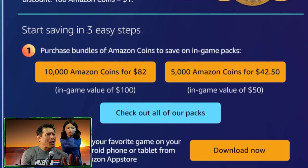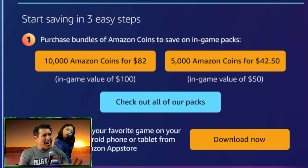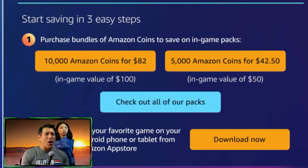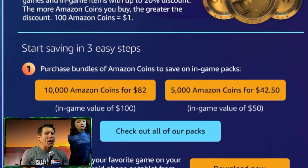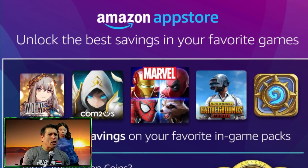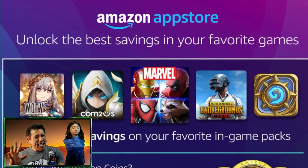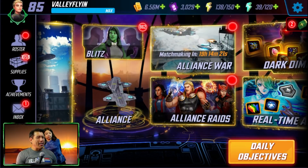I always get the 10,000 Amazon Coins, which equals about $100 — you get that for $82. The more you get, the bigger packs you get and the more savings, up to 20% off your entire purchases. Not just for Marvel Strike Force, not just for Cersei and this awesome Eternal squad — any game on the Amazon App Store. But without further ado, let's go into the game.